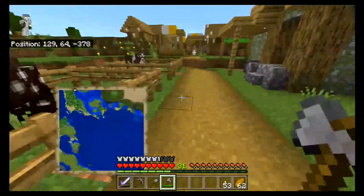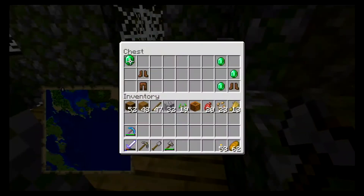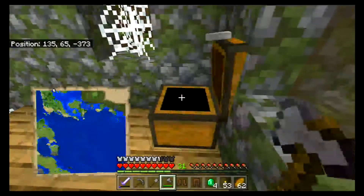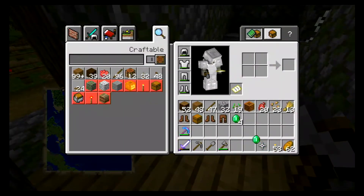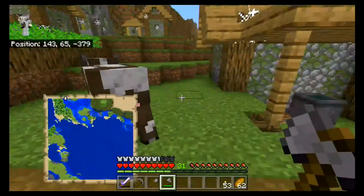Since I've made my wheat farm... hello? Ooh, nice — some emerald. Oh, some leather. We'll just take the chest as well. I don't really care for the leather, but I haven't really farmed any animals. I might have taken out some cows for some leather.